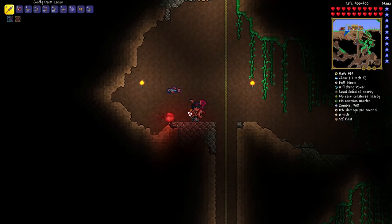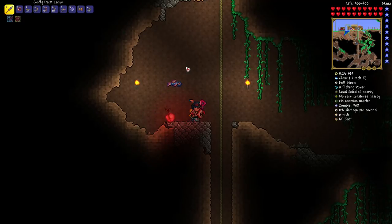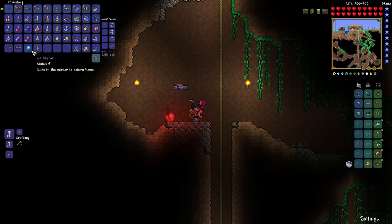The guide must be alive before you summon the Wall of Flesh - you throw the doll in the lava, the guide is sacrificed and killed, which summons the wall. It has to be in the underworld specifically. On mobile, you can simply select the doll and use it while in the underworld without needing lava.